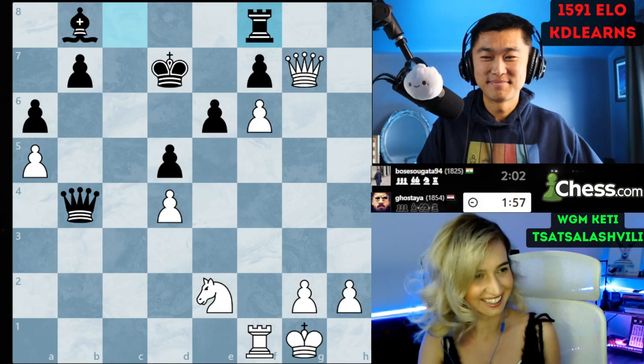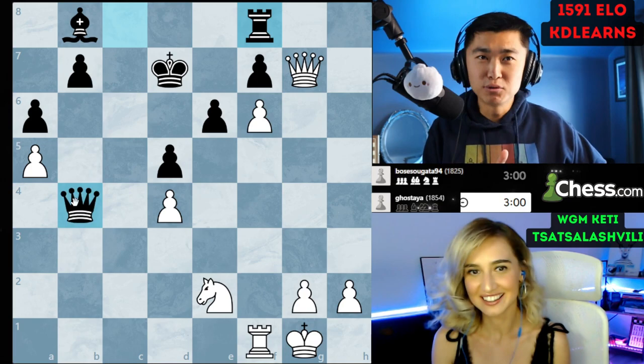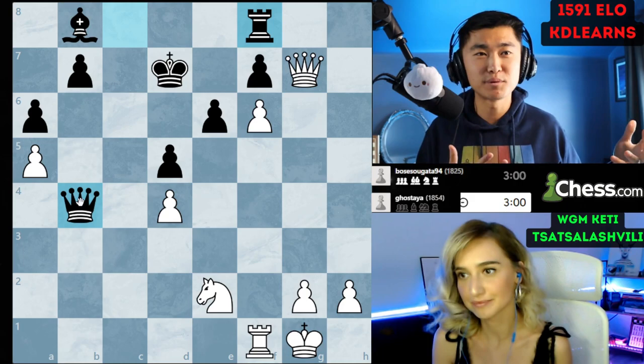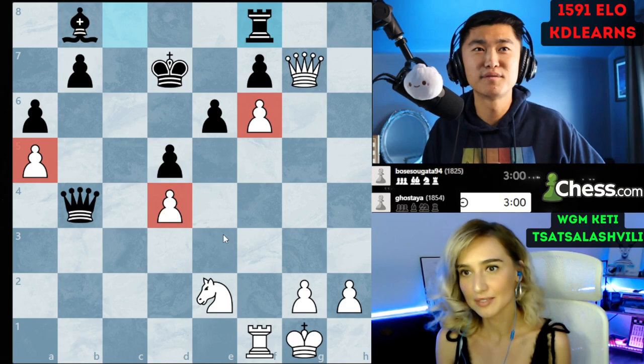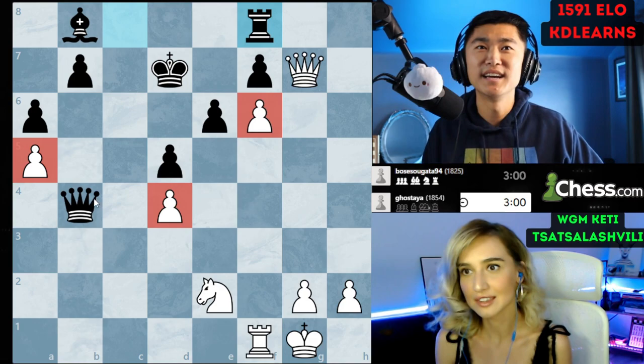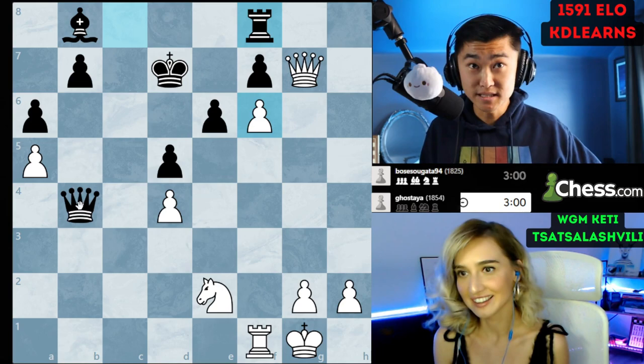Here are my thoughts and my community's thoughts. Initially, just aesthetically assessing the position — it's equal material. We've got a queen, a rook, and a minor piece for both sides, and five pawns each. But looking at the pawn structure, white has split pawns all over the place — practically four different pawn islands — and a5 and d4 are both very loose.